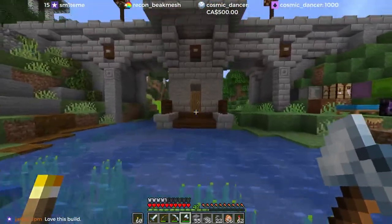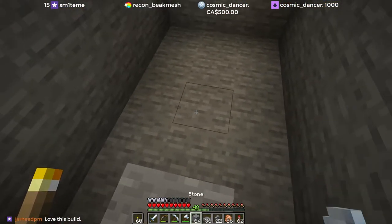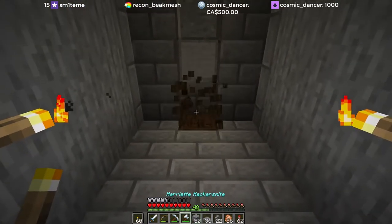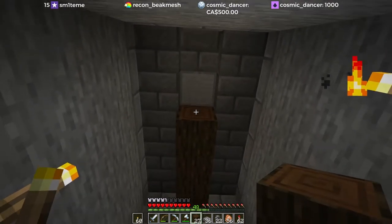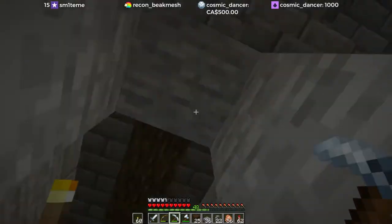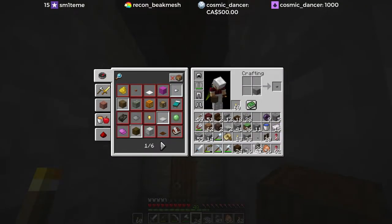One thing I do want to try and do though, which could be fun, is find this log and continue that through. I don't know if this floor is going to stay stone — we'll probably turn it into wood or something. But if we can find this log, just as a fun interior note, if we carry that through, then this will make a lot of sense. Right to there. And I think it had a button on it, so we'll do that too.